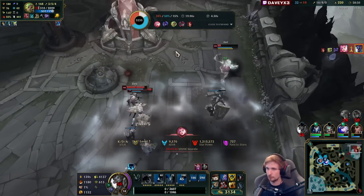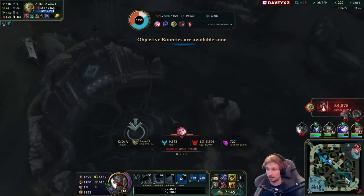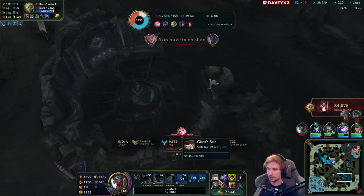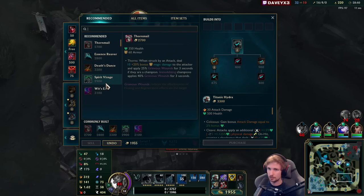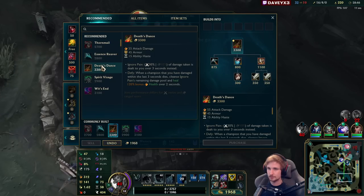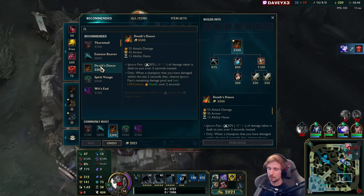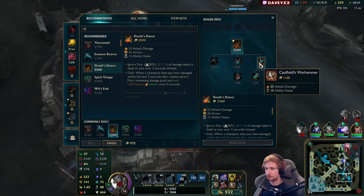Full enemy team went bot lane, they killed me, but my whole team got the Baron instead. We can get the third drake right now, so it's still worth it. I'll go for Death's Dance because that's pretty much the only thing I'm missing — if I kill people I will heal off this item. Let's go for it.